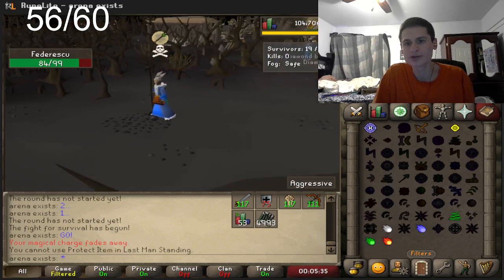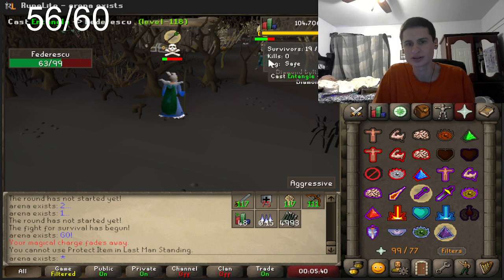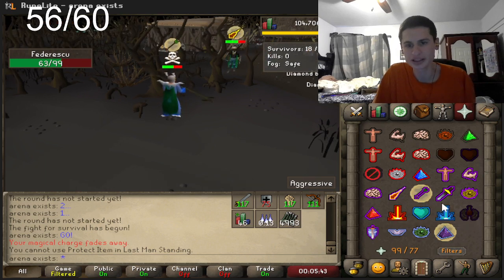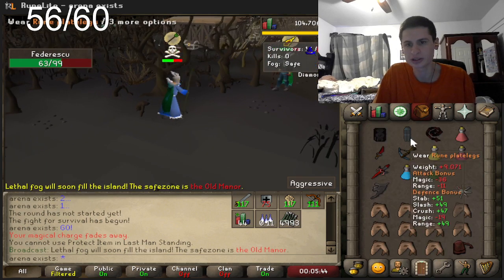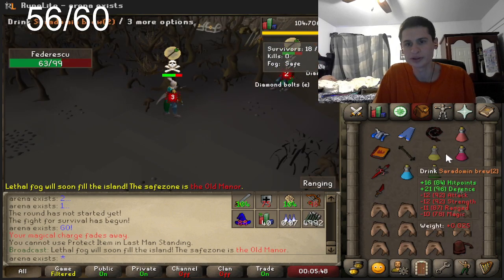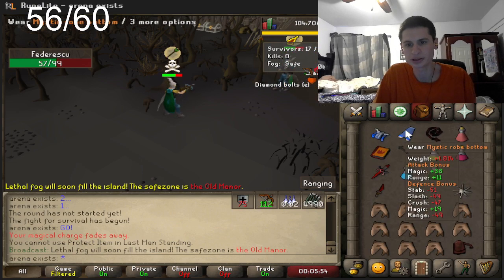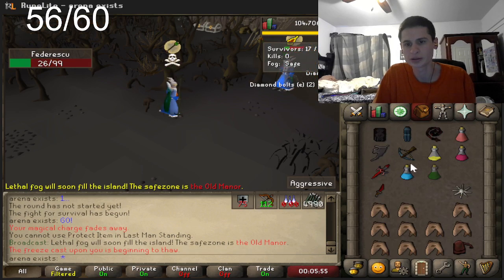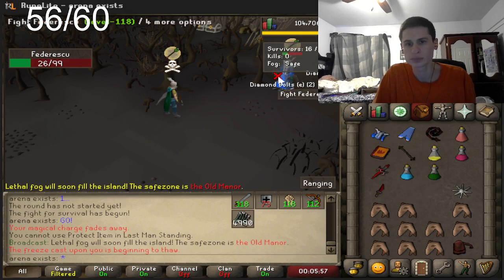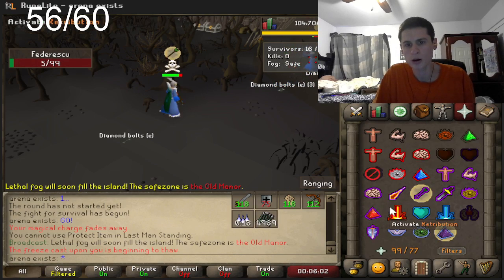Right now we're going for mostly magic hits. He's kind of missing his prayers here, but at the same time he is going behind the obstacles, which is giving him some time to get prepared and switch prayers accordingly.